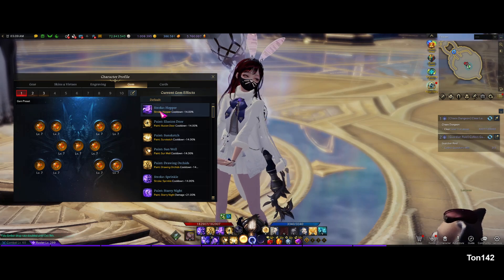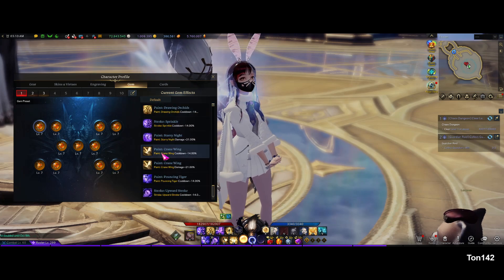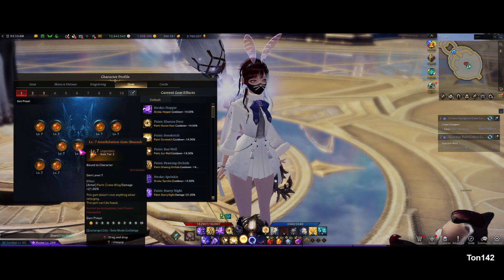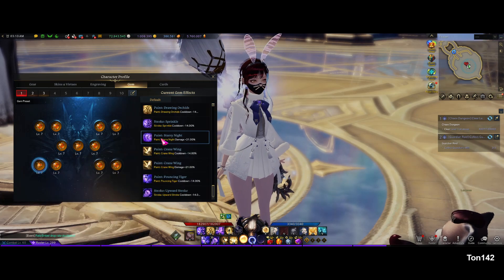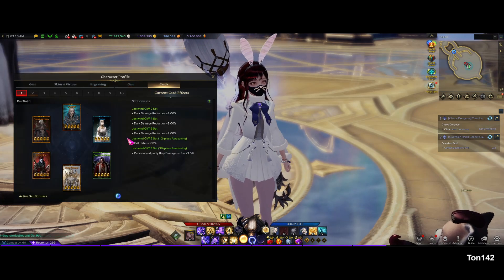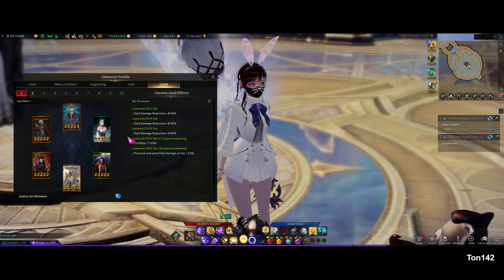Gems: I've got full 7s. It's serviceable — pretty much all the skills I use with cooldown gems, and then a couple damage ones just for chaos dungeons. Card set: pretty much every support wants to use Lost Windcliff 30.